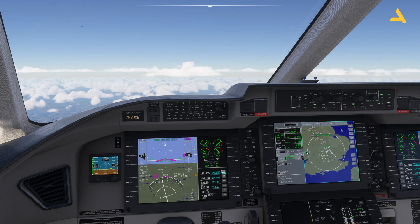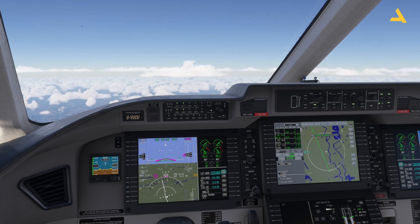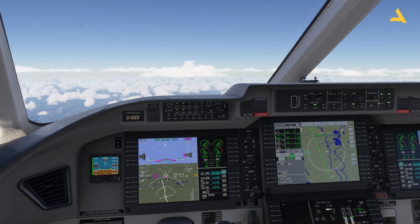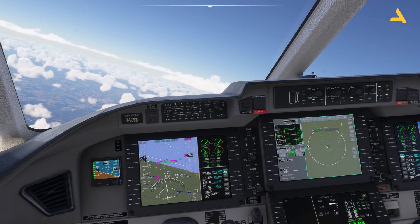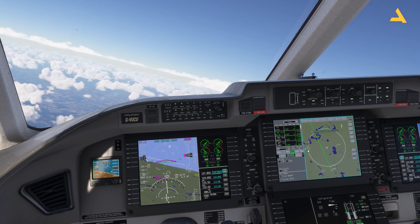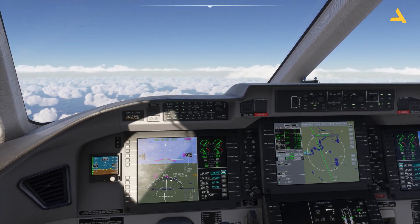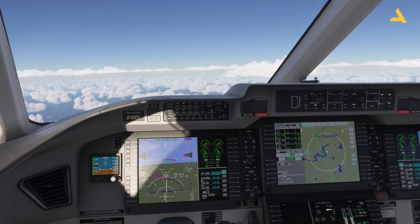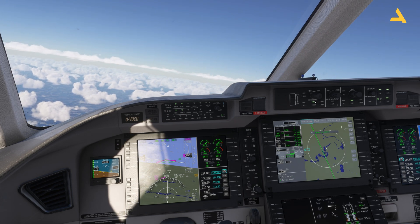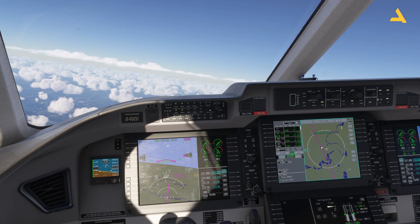In heading mode the CDI changes from magenta to white. The plane follows the set heading, and you'll see deflection appearing on the CDI indicating you're to the right of the flight plan. To return to the flight plan you need to adjust the heading. Once the deflection is small, you can activate NAV and the plane will automatically start following the flight plan again.